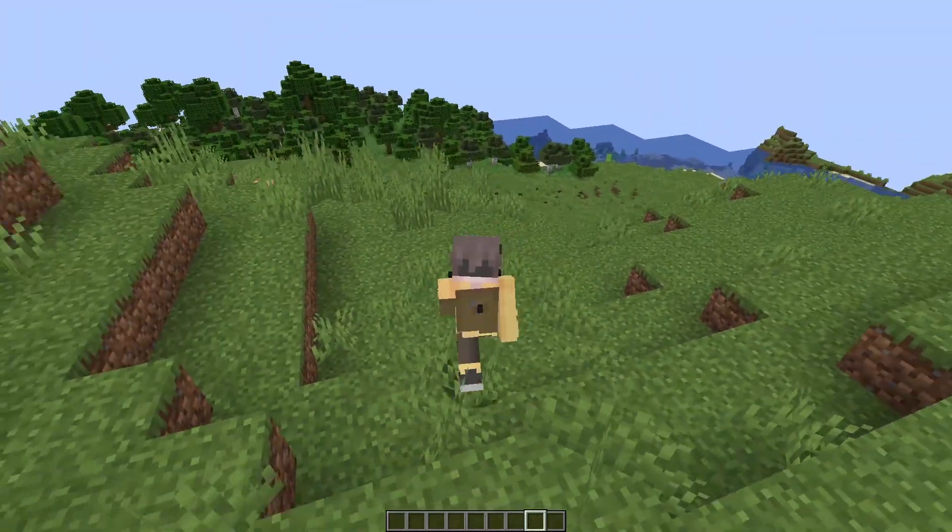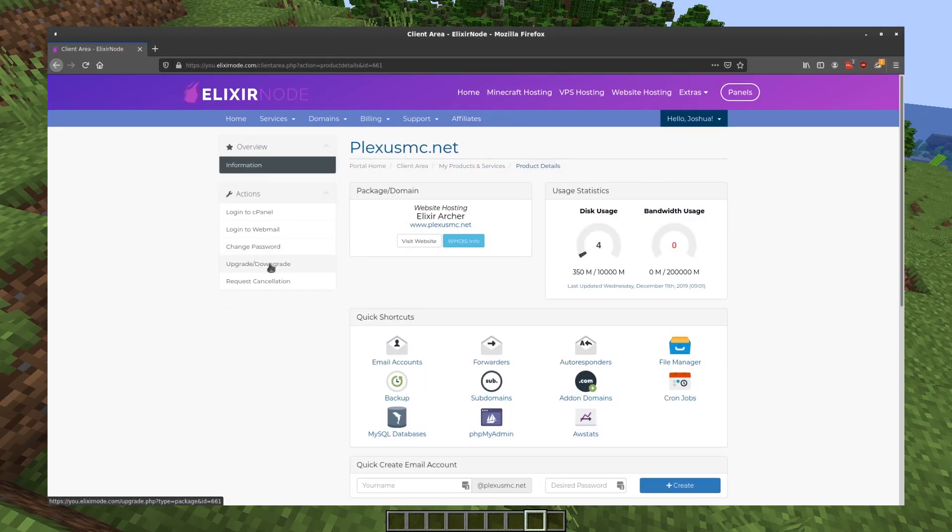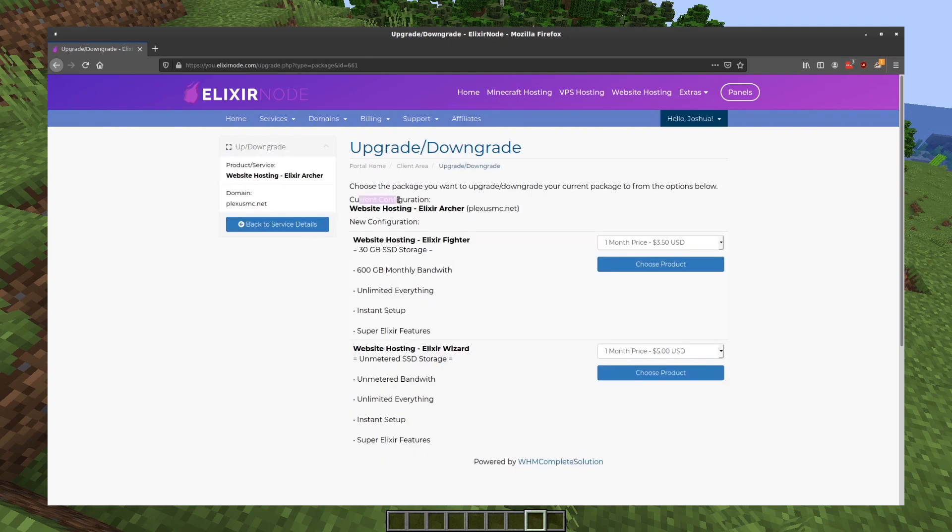If you'd like to know how to upgrade and downgrade your RAM, please follow the article which is in the description, where we show you how to upgrade and downgrade it, and our system will automatically calculate the difference just for you.